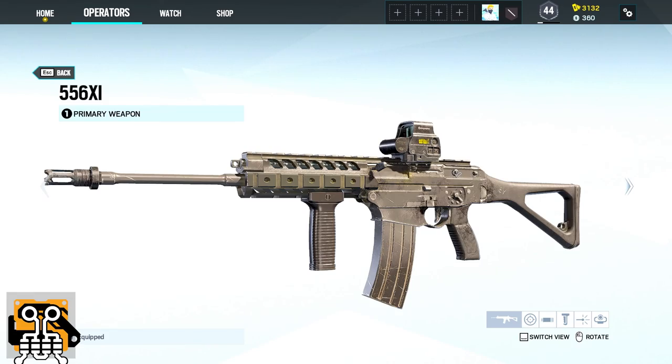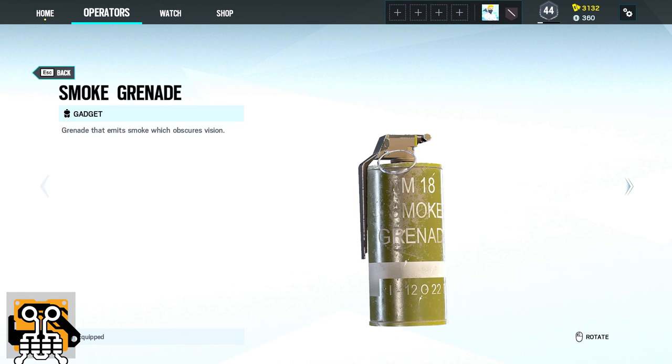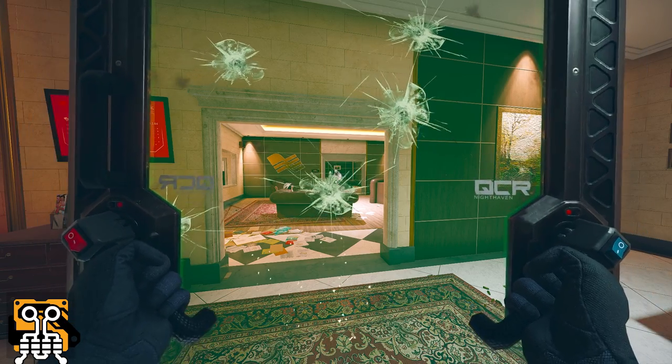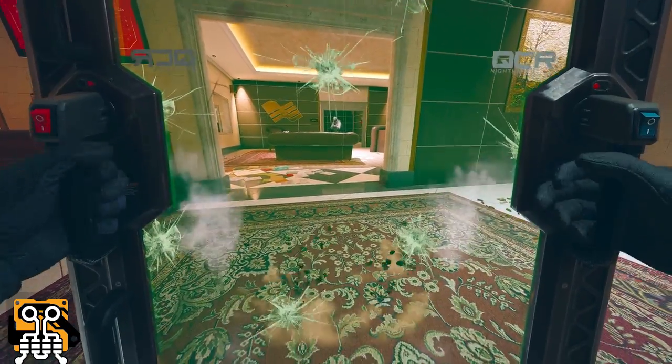OSA's primary weapon is the 556-XI or the PW-9 and the PMM as OSA's secondary. OSA's gadgets are either two smoke grenades or one Claymore. And OSA's device called Talon-8 Shield allows OSA to use a transparent bulletproof shield that can be carried or deployed on floors and window frames.